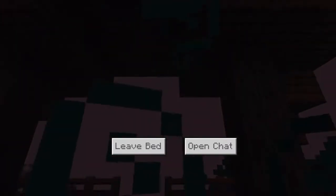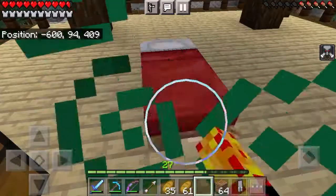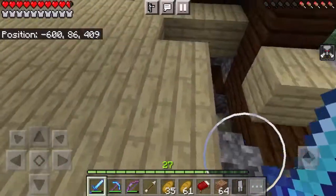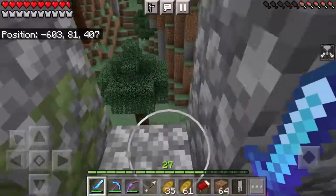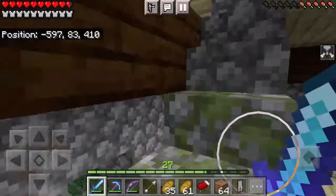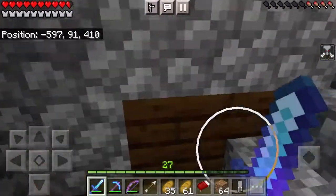We've got to be careful going down this thing because there could be pillagers in here. I actually do not know where the pillagers are. We've still got the Bad Omen effect - it actually lasts a hundred minutes, I know it's crazy. I'll have my sword out in case there's any pillagers. Literally nothing - where are all the pillagers? I'm not gonna go down there. I don't want to fight pillagers, I hate pillagers - I've got to do a raid!